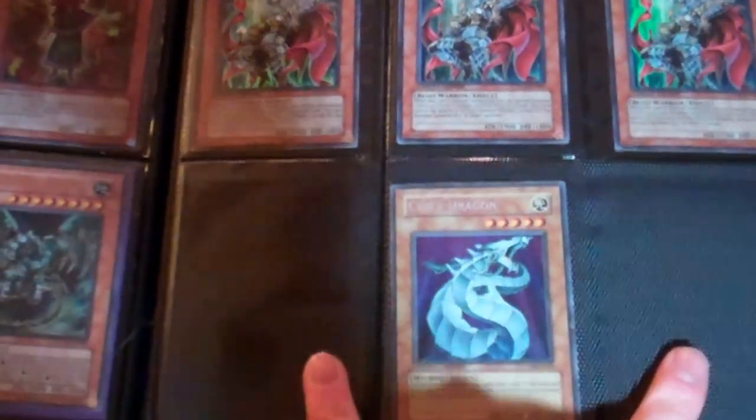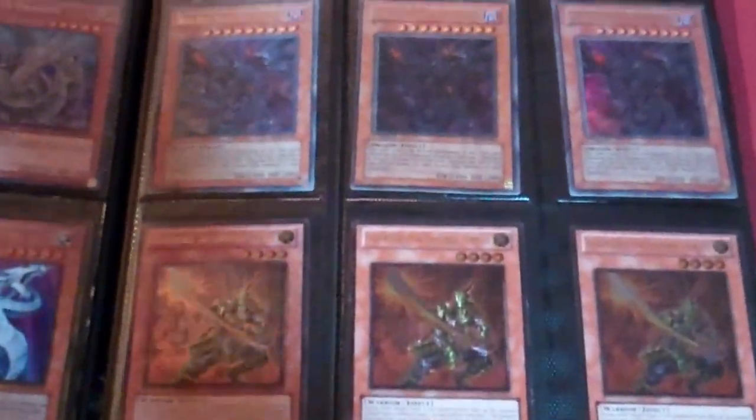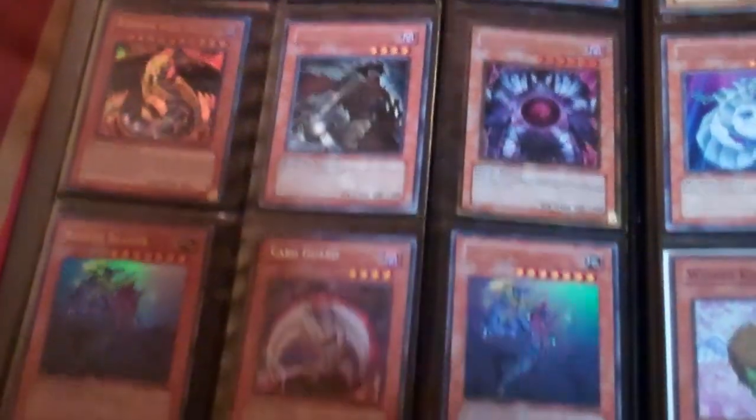Secret Marshmallows, ultra Boggart, secret Cyber Dragon — I also have two more if you need it. Secret alternate art, gold, super — these are Red Eyes Darkness Dragons. Ultimate Anishis, ultra Caiuses, secret Side Blockers, rare English Armageddon Knight, gold Caius.